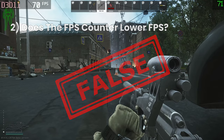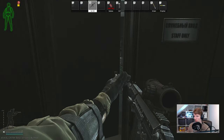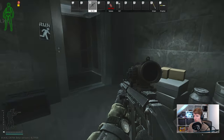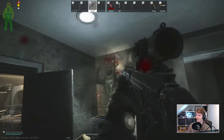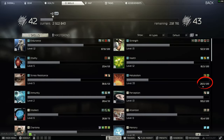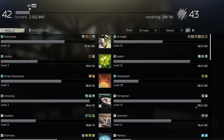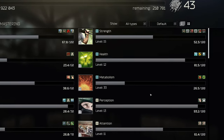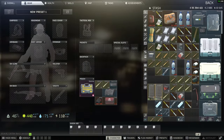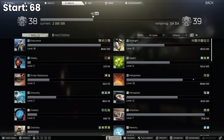Number three is metabolism in raid versus in the stash. There are people that swear you can't increase your metabolism outside of a raid, some that say you can, and some that say you can but it's less. So I had a quick look to figure out what was going on. Firstly, as you might expect, you don't get any metabolism points at all if your energy or hydration is full — that doesn't happen in raid and it doesn't happen in the hideout either. If you eat a load of sugar while full, your metabolism points stay exactly as they were. This means you have to decrease either food or water first, then replenish it, to get any points.